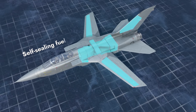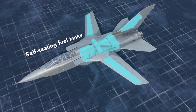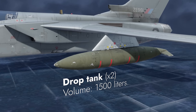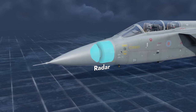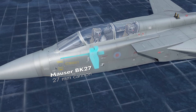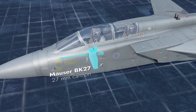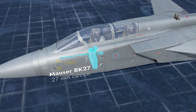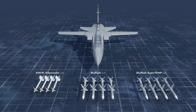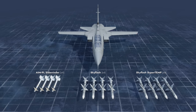Self-sealing fuel tanks are found in the fuselage, the wings, and the vertical fins. Additional fuel can be stored in two external drop tanks. The nosecone hides an advanced radar system, while under the cockpit we can spot a forward-firing 27mm autocannon with an ammo pool of 180 rounds. For air combat, the Tornado can carry up to eight close- and medium-range missiles.